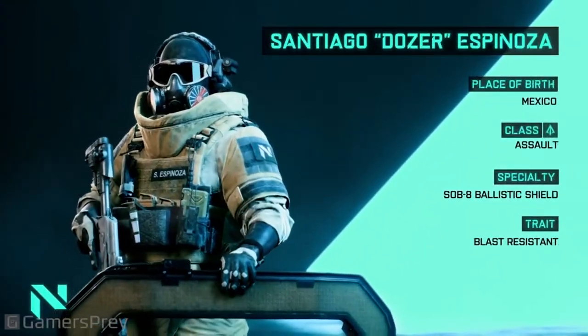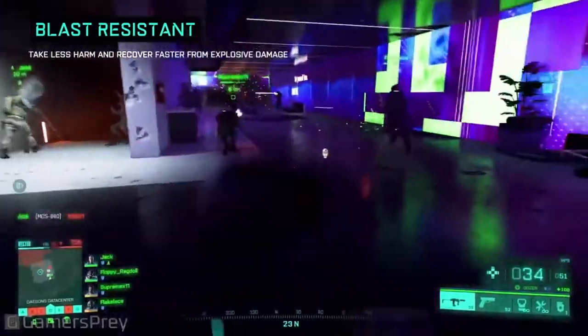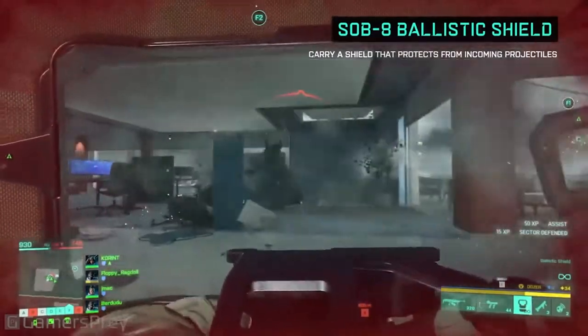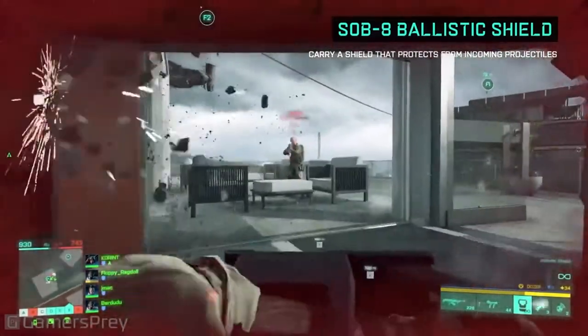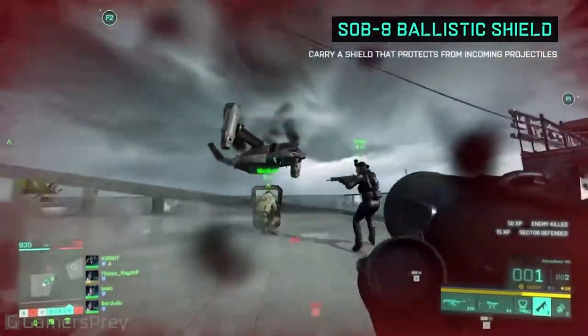Santiago Espinoza, codename Dozer. SOB-8 Ballistic Shield: use this shield as a battering ram with protection from incoming fire, and to close the gap between you and the enemy. With this specialist you have extra protection against explosive damage.